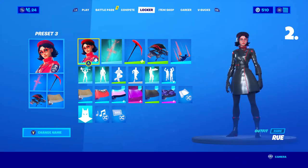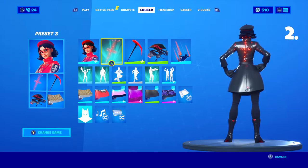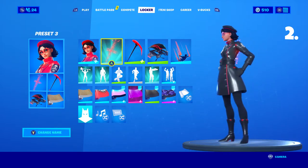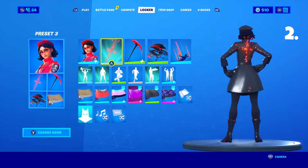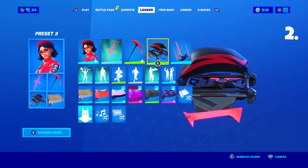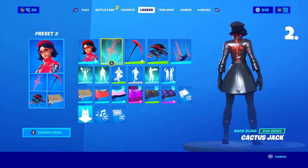For the second skin combo I went with Cactus Jack for the backbling. If you guys don't know, this is from the Travis Scott pack — this is Travis Scott's backbling that comes with his skin. The glowing neon red backbling looks pretty cool with Rue's skin, and it's not big like the other backblings but it still looks really nice. For the pickaxe I chose Thorn in the red and black version again. For the glider I chose Scarlet Strike, which was a part of Season 9, and it matches the neon red backbling really well.